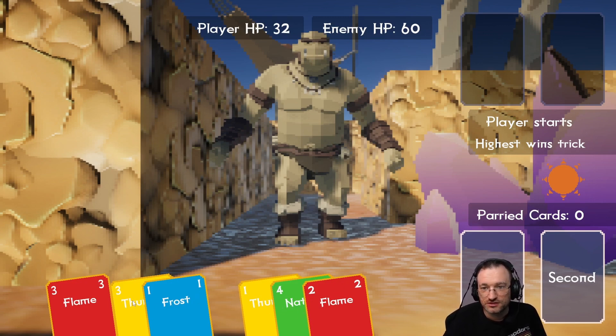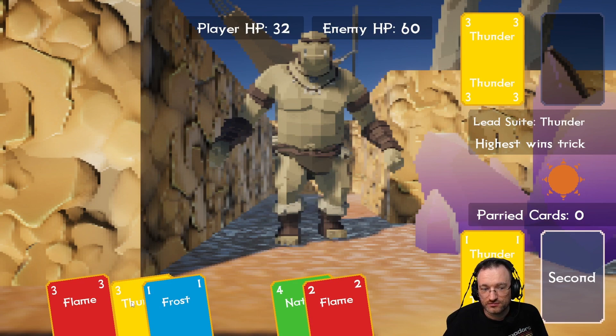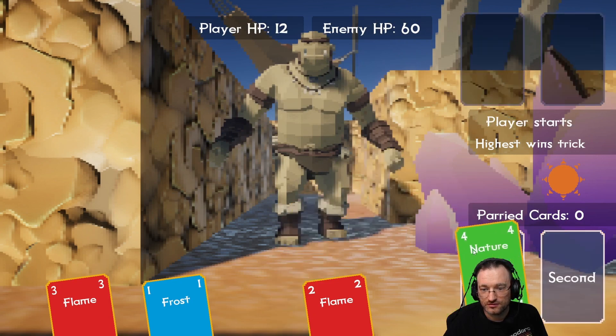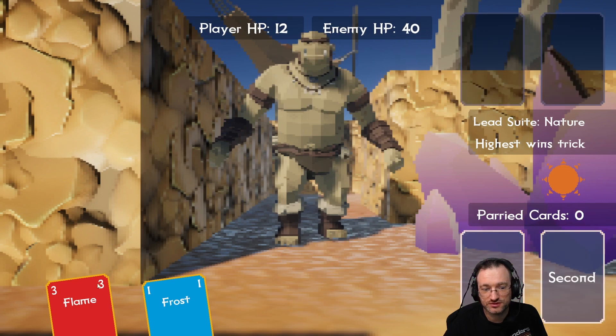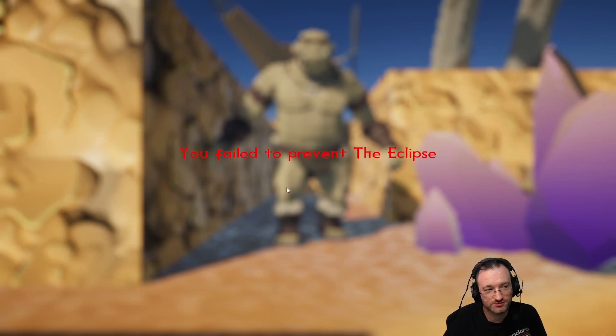Highest — thunder, this is a parry then unless that's even higher. Nature — burning that so he takes damage. Flame — that's it, we have to play them and now we will die. 'You fail to prevent the eclipse.'